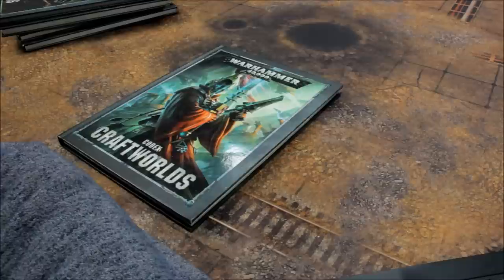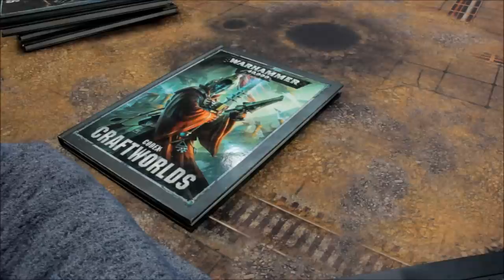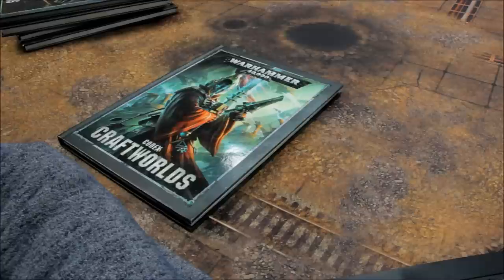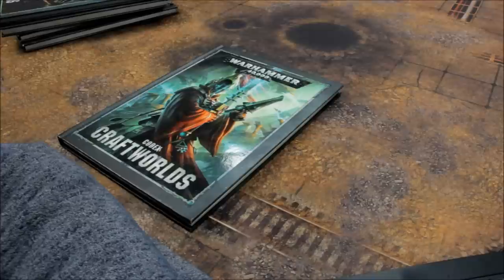Crimson Hunter 140 points, Crimson Hunter Exarch 170 points, Hemlock Wraith Fighter 230 points. Heavy Support: Dark Reapers 35, Falcons 115, Fire Prism 170, Knight Spinner 145, Support Vehicles including crew 30, War Walkers 40, Wraith Lord 100. Lords of War: Wraith Knight 315 points. Fortifications: Webway Gate 95.